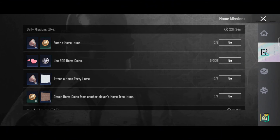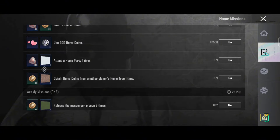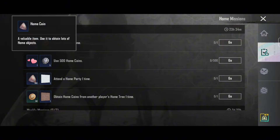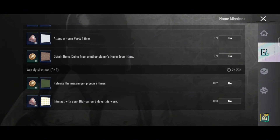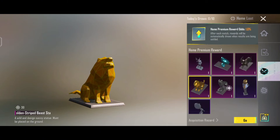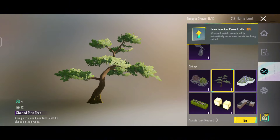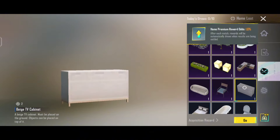So here we have daily missions and weekly missions. These are very simple missions. If we complete many missions, we will earn home coins in our home point. If you choose these missions, we will check the rewards here. There will be rewards — if you are connected with the home, some furniture, some decorative items, and different things. This is free.